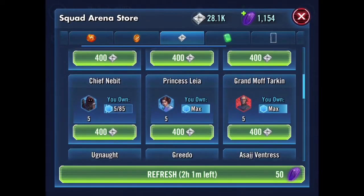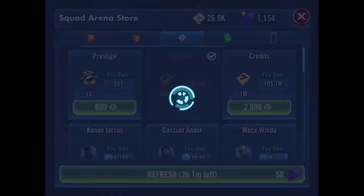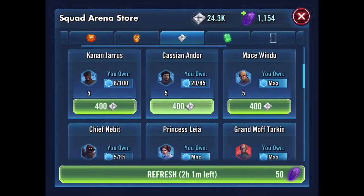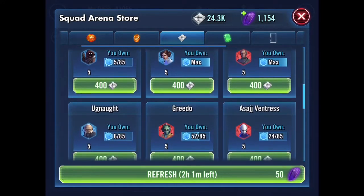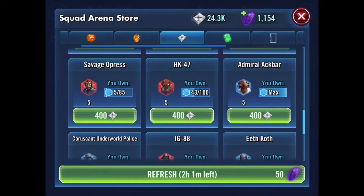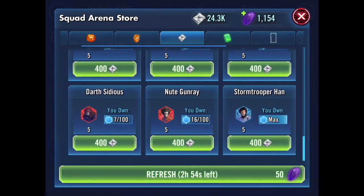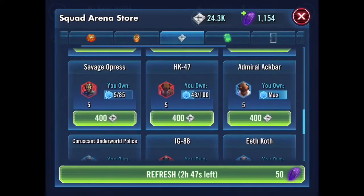This is all the stuff you can buy in the Squad Arena store. You can tell — I've got Mace Windu here, Princess Leia, Grand Moff Tarkin, Cassian Andor from Rogue One, Kanan Jarrus from Rebels, Greedo, Asajj Ventress, Savage Opress, HK-47, Admiral Ackbar, Darth Sidious, Nute Gunray, and more — some of these you probably won't know. It's pretty good.